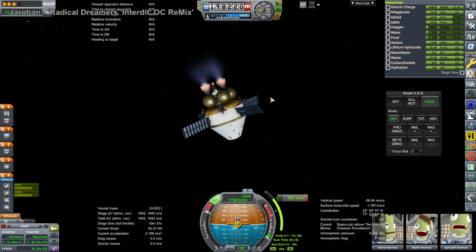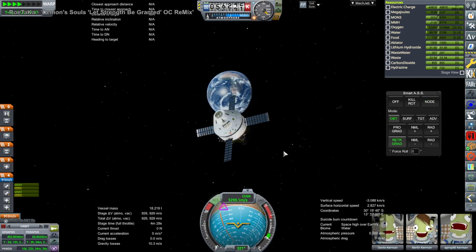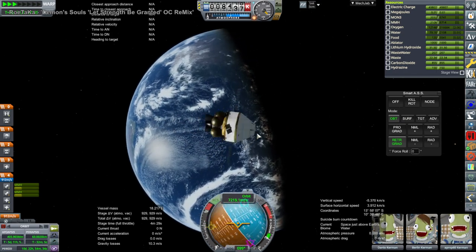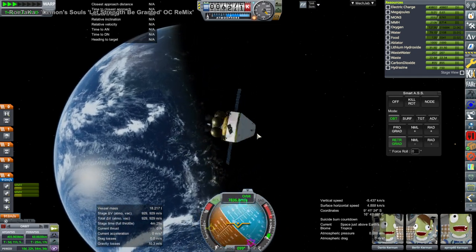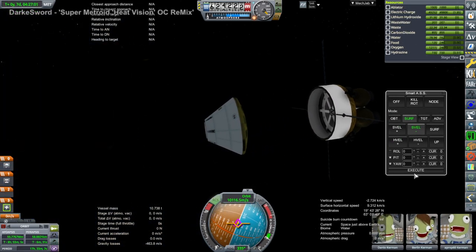Here we are transferring the crew to the return pod — the Orion capsule — with lots of delta-V. You can see we have 2000 m/s there, because we used the third stage of the Saturn with the modified engine to do a lot of the work. Here they are coming home, leaving Barifel all alone on Mir as he wanted. Aprop is the only tourist Kerbal; the others are hired Kerbals.